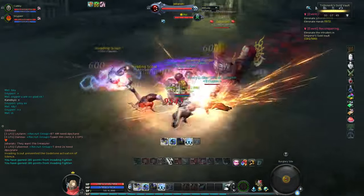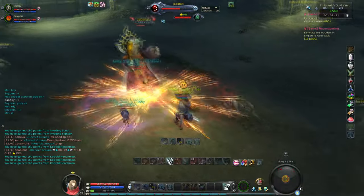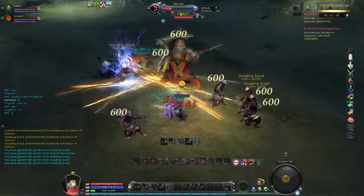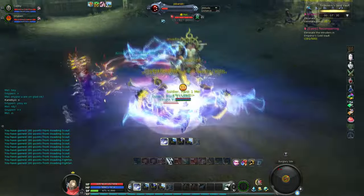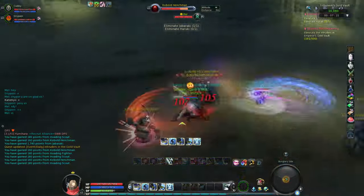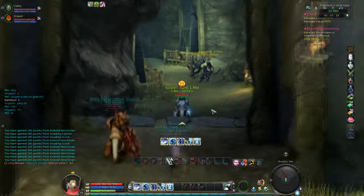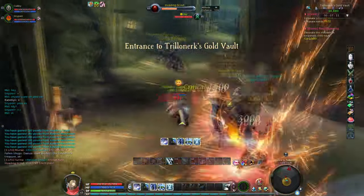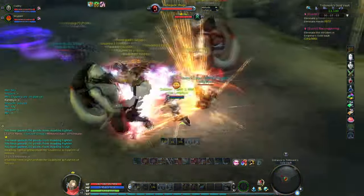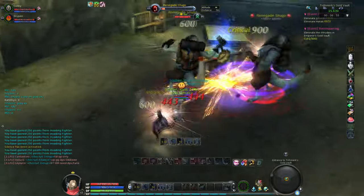First, use your number 2 skill — that's called Provocation. It provokes up to eight targets. As enemies keep spawning on this first mini boss, just keep provoking them and spamming your number 1 skill. Your number 3 skill is Hostage Abduction — it pulls all enemies in around your chosen target. Your number 4 skill is very important for tanking: it heals you for 75k, or your chosen target if you need to heal a party member. For 20 seconds out of its 30-second cooldown, it also gives you 90% damage reduction, which is critical when tanking harder-hitting bosses.